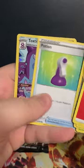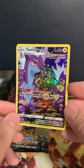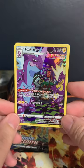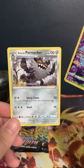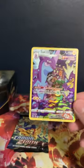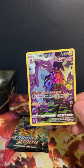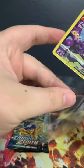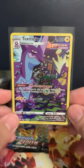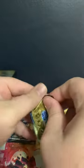Not good on the energy, but this pack is pretty good — we got the Toxtricity full art! Love it. It's the rock band Pokémon from Sword and Shield, if you guys have not seen it — a berserker just hanging out. We'll get a sleeve for this Toxtricity. This is some nifty artwork, guys.